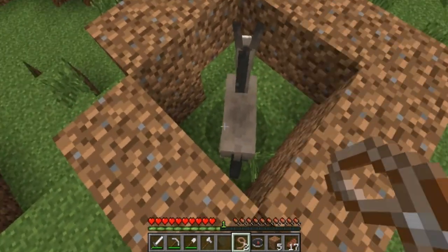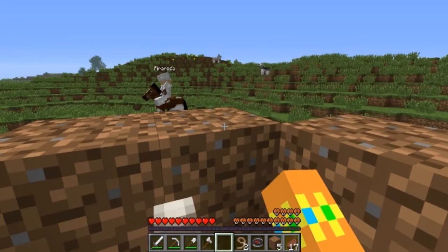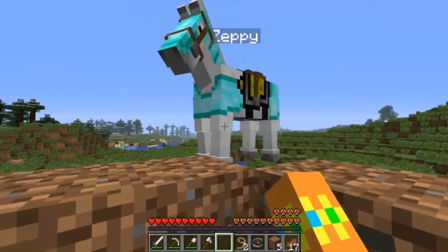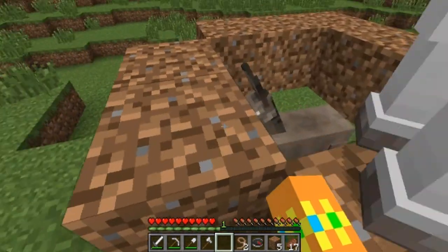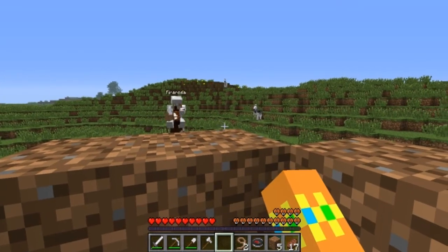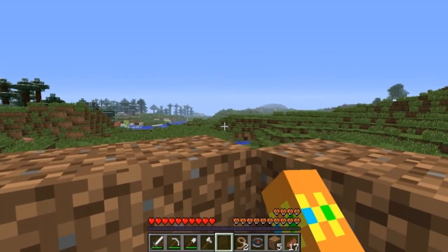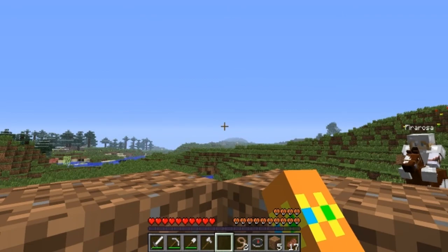I'll take a second one because I want to breed these guys - maybe then we can even get a mule. I don't know if I want a white one, but I like this color a lot. Fira Rosa has a white one, but many people have that and I don't want to be too mainstream. I'll just finish that up and then we'll see us home.